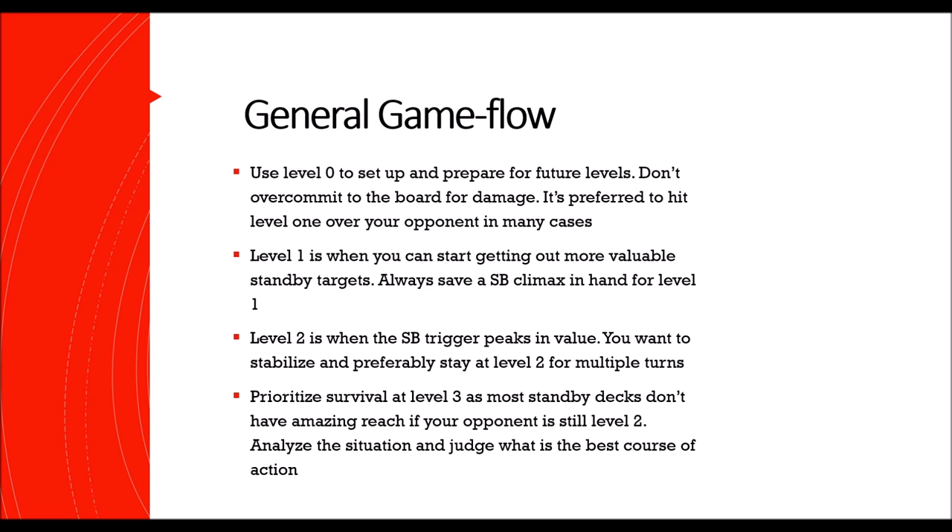You want to play out slow, make sure you don't bleed too many cards from hand. It's more preferable to hit level one first compared to your opponent, because then you can start getting your level twos in before they even hit level one — very difficult to deal with. You don't want to hit them for a bunch of damage either; just make sure the damage discrepancy isn't too large. Always save a standby CX to play at level one, because what you really care about is getting in those two-soul beatsticks.